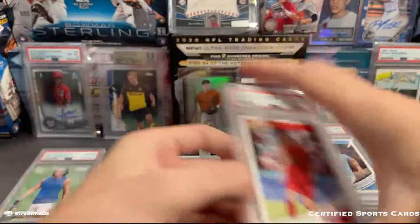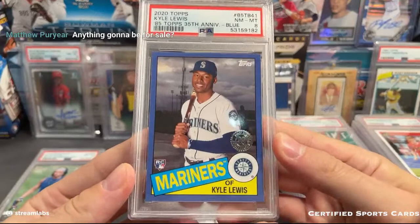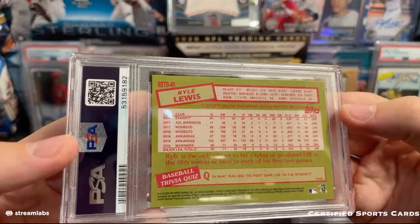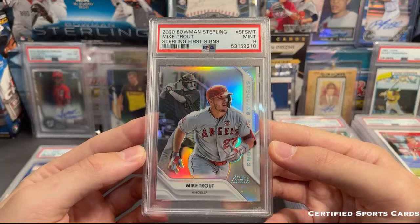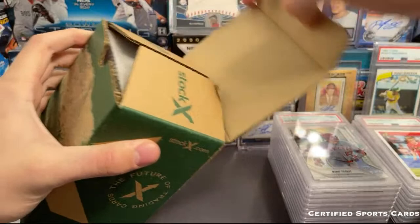We have an Antetokounmpo that got a nine. Pretty much all nines here. Oh, this is yours Nuni - I believe this is your Kyle Lewis - that one also got an eight. This grader has been pretty tough. Sometimes you just kind of get unlucky with a not-very-good grader. Most of mine usually do pretty well, but just maybe a grader that didn't have a very good day.